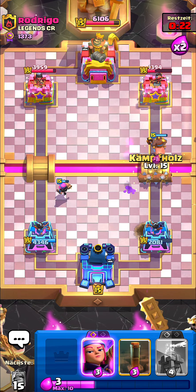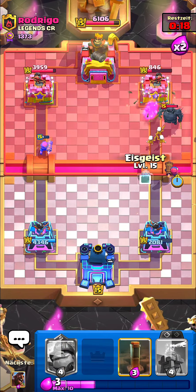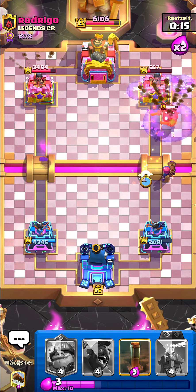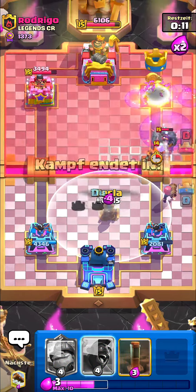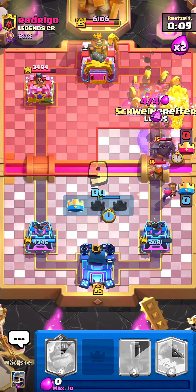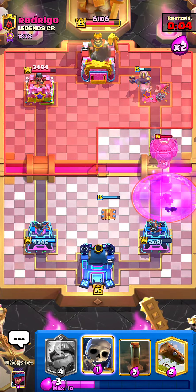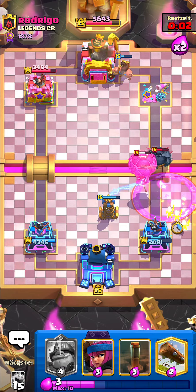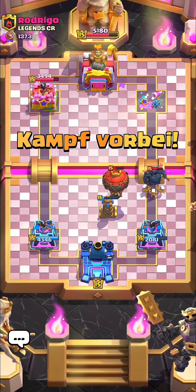If he freezes over here — which he will — I'm going to be in big trouble. I'm going to go Ice Spirit. We got one hit and two hits. I was expecting the Balloon to get only one hit, but it's fine. I'm going to go Hogger over here and then Log as well — perfect. Then Firecracker, that should take the tower down. We're going to go for the Tesla, Hogger there to kite back the PEKKA so it doesn't tank for the Balloon. Pretty much GG — game over. We'll take the win.